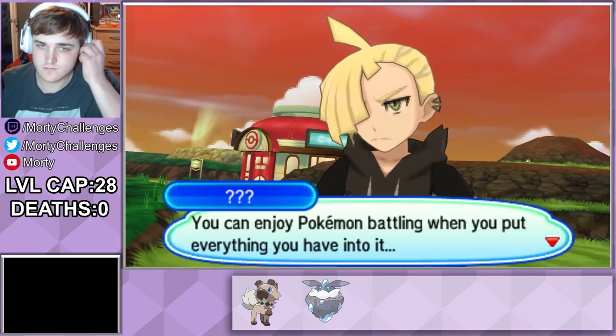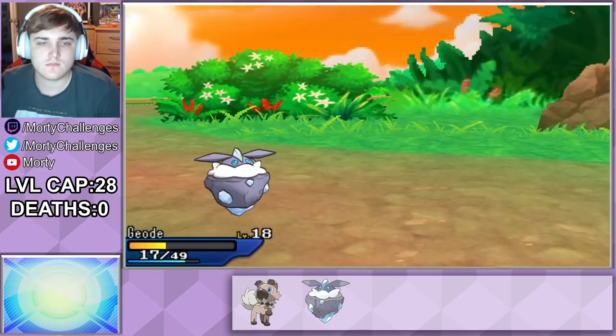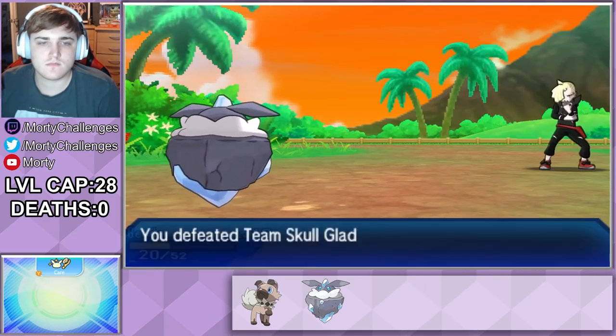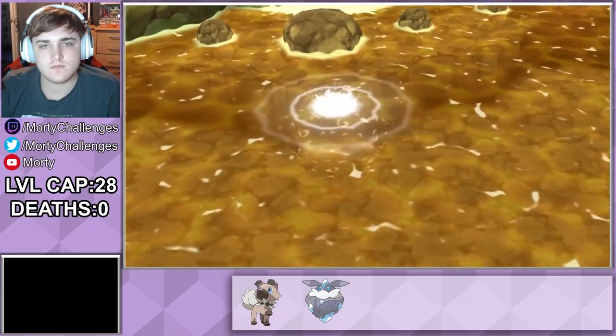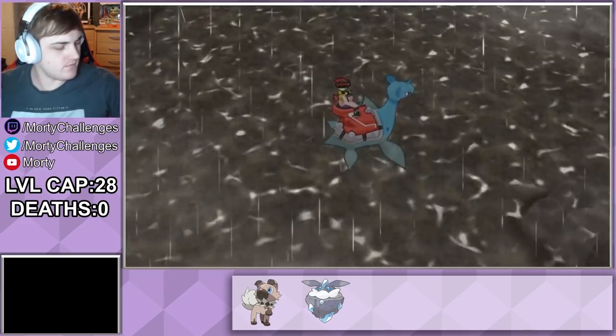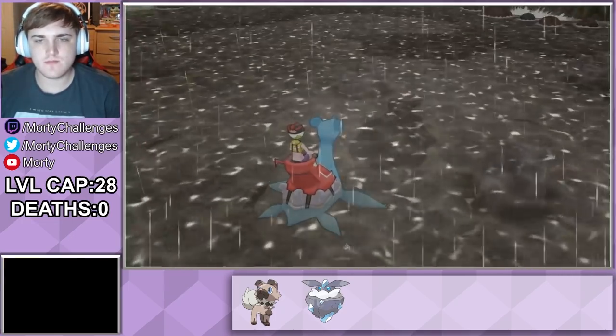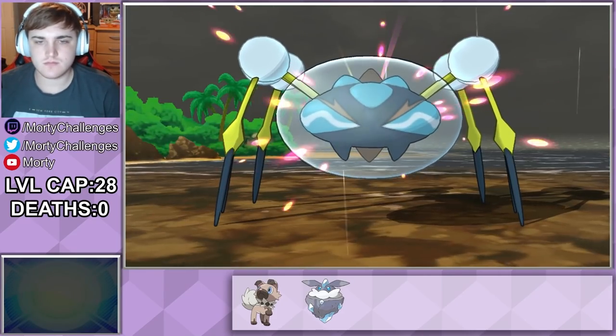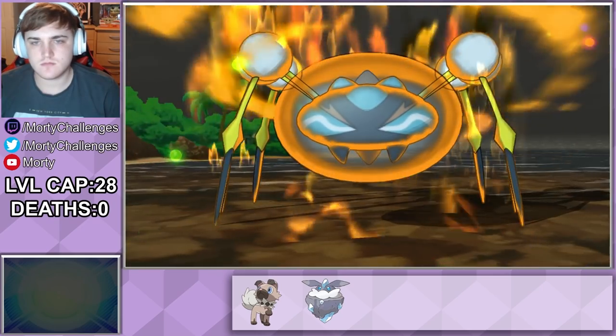We then get introduced to a new character in Gladion. He thinks he's really strong, but we've got a Rock-type so he really can't do much to us because he's got Flying and Normal-types. We then have the joy of starting the Water Trial where we need to look through ripples of water. Unfortunately for us, we're doing it in a place that rivals Britain's weather and that sends out an Araquanid. It's actually pretty scary — it's incredibly powerful and super effective against us.